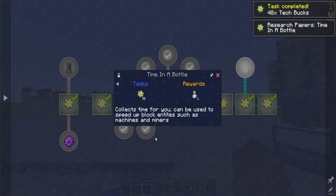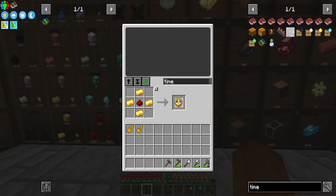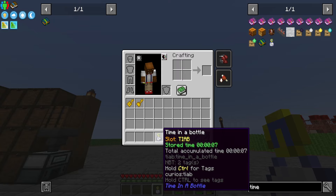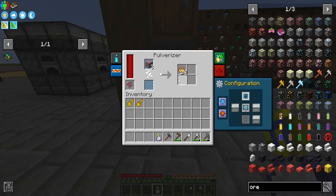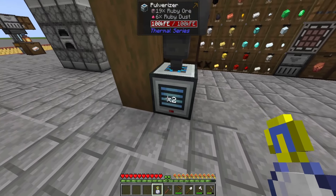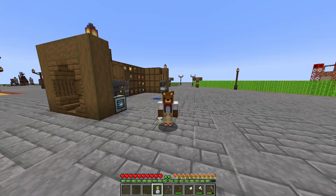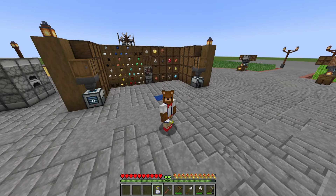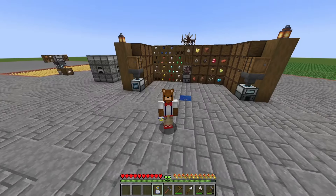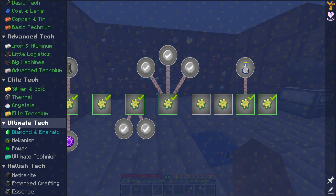We can buy the Time in a Bottle for 32, but I actually think you can craft it — it's just a clock and some other bits and pieces. The stored time is seven, eight, nine seconds — total time accumulated is the same. Let's say we wanted to pulverize some ruby — if we shift right click we multiply by two, click again by four, by eight, by 16, 32, all the way up to times 256, but just beware it uses much much more time the more you click it. We don't need to speed anything up right now but I'm going to store time until I need it. You can only have one Time in a Bottle — you can't have more than one in your inventory.